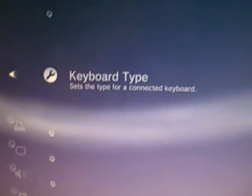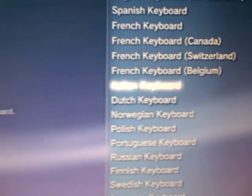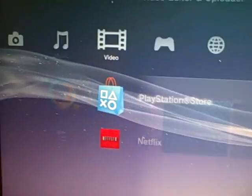Once you're on keyboard type, you're going to scroll down to Dutch. I think the other languages have different symbols and stuff but I haven't really experimented yet, so you can try that later.